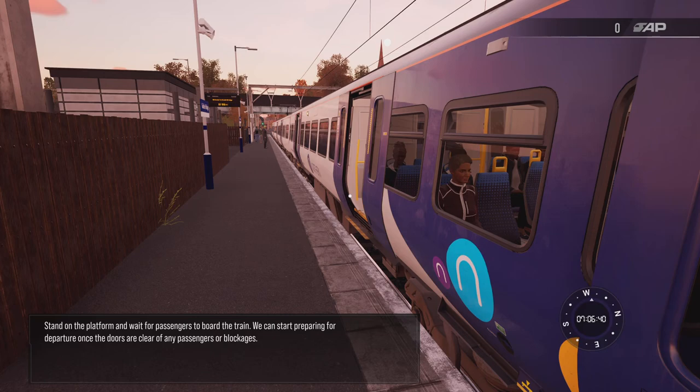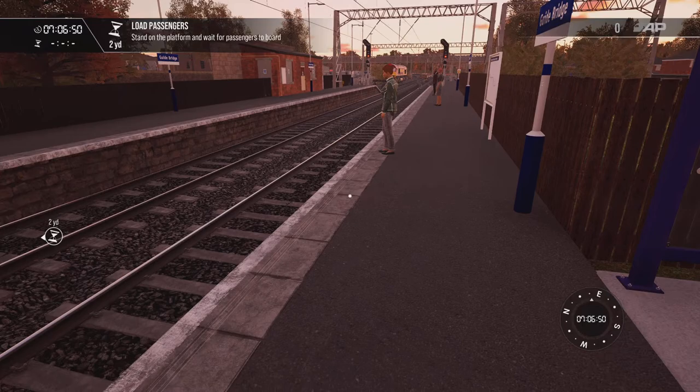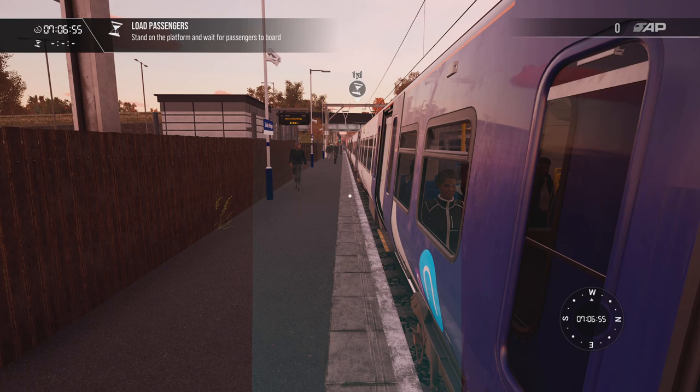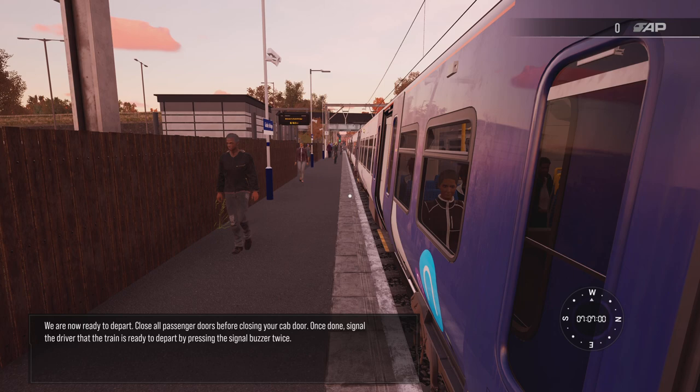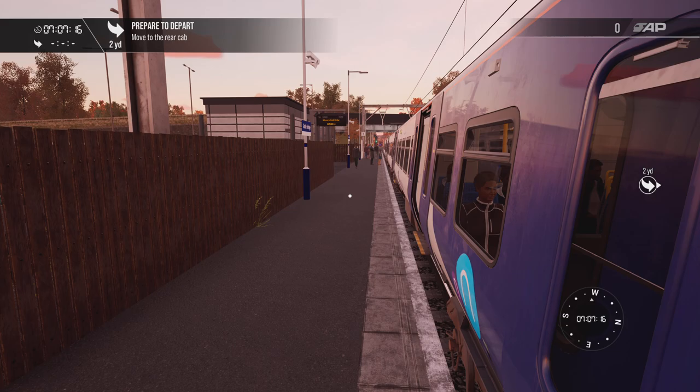The doors are already open because obviously a guard would have left and you've taken over their duties. So you just stand here and check your corridor — making sure nobody is too close to the train. You're looking at the aspect, so we've got a green light there. You're checking that everyone is safe, and when it's time to leave you check the time and make sure everything is done and clear.